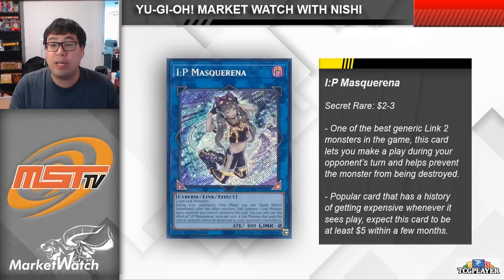It does have a couple of gold rare printings that brought the price down a little bit. Those are relatively cheap, but the golds are much less nice than the cleaner secret rares. However, IP wasn't short printed in Battles of Legend, so right now you can grab them for between two to three dollars a piece on TCGPlayer, which honestly feels really cheap. Given this card's price history, at two dollars I would be buying up as many copies as possible.